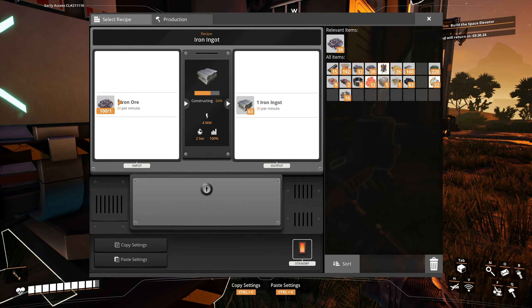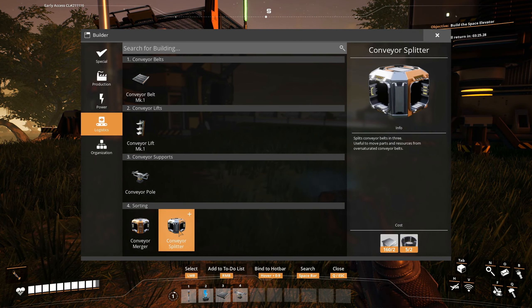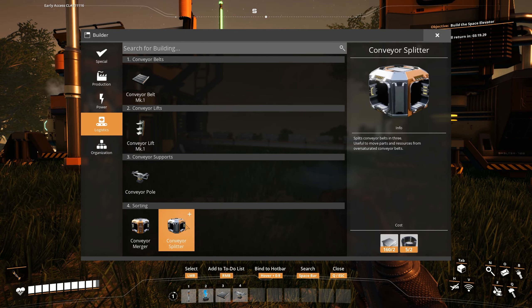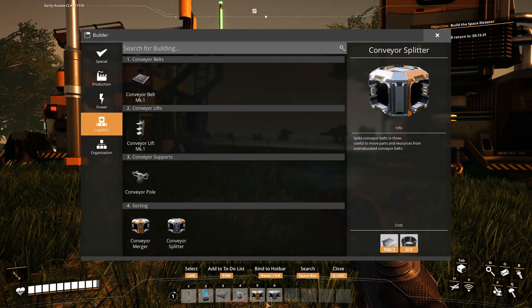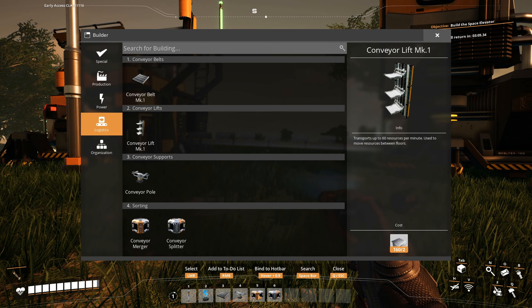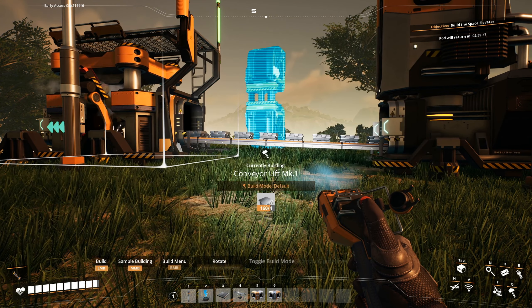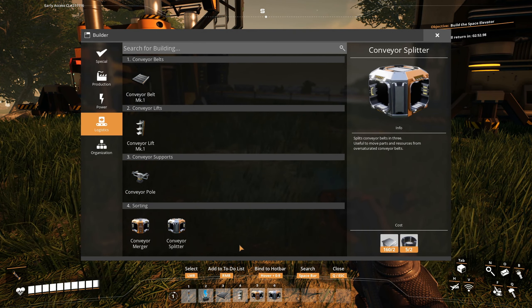Now let me see this — 30 goes here. At this point I can now put the splitter here. How do I put this into the hotbar again? Do I press the number? Merger, splitter. I'm trying to remember what I had in the last playthrough. This was the conveyor pole, and four was the lift. And it was like seven and eight for the merger and splitter. I want to try to keep things the same as much as possible.